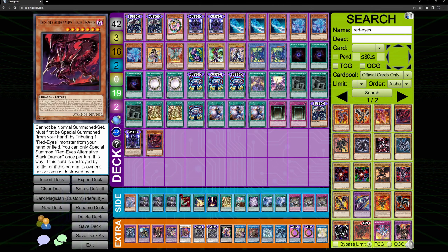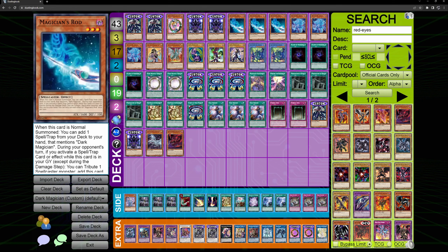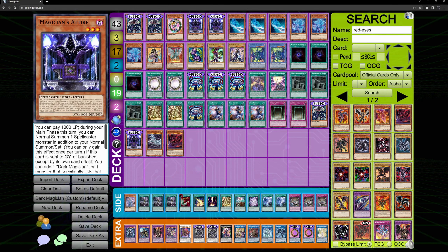This next card is Magician's Attire. I wanted to make a tuner for the archetype to enable a synchro, since that's one of the things we're missing. Blue Eyes has a synchro — we have fusion, XYZ, ritual, and a link we'll talk about after this. Attire allows you to keep your Rod normal summon because you can pay 1000 LP to summon Rod as well during the turn.